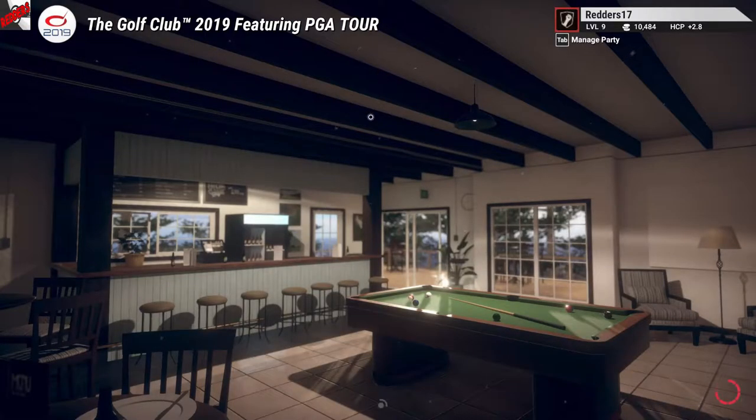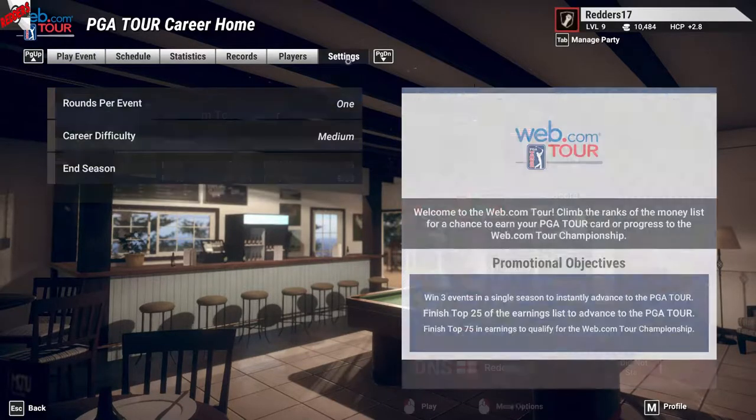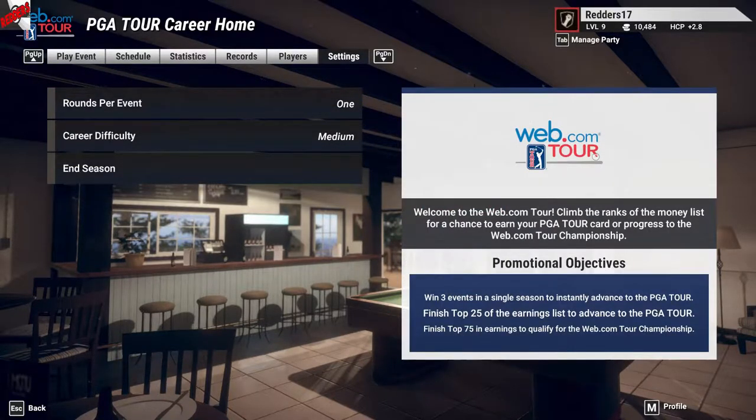On the last episode, we won the first tournament, and after that we've qualified for the next stage of the web.com competition. That was the amateur stage and now we've moved on to basically the semi-pro. If we win three events in a single season, we instantly advance to the PGA Tour itself. If we finish in the top 25 of the earnings list, we advance to the PGA Tour. And if we finish top 75 in earnings, we also qualify for the championship. So we've got a few objectives to aim for.